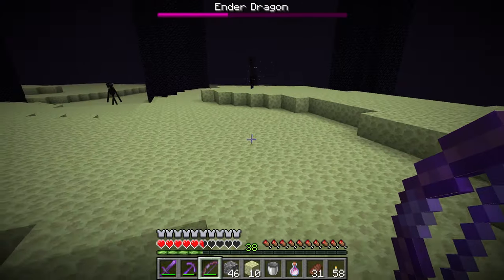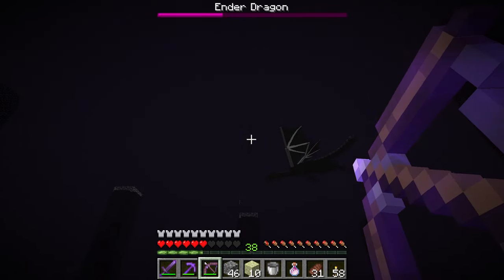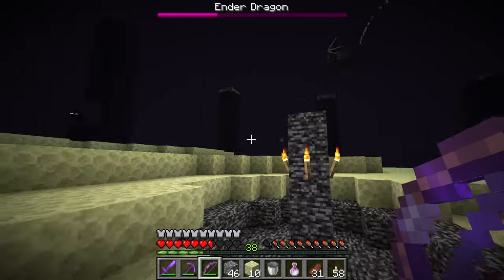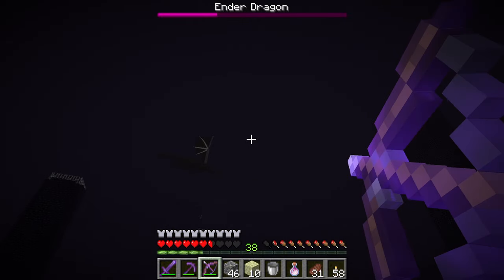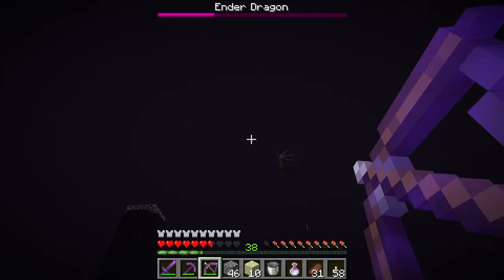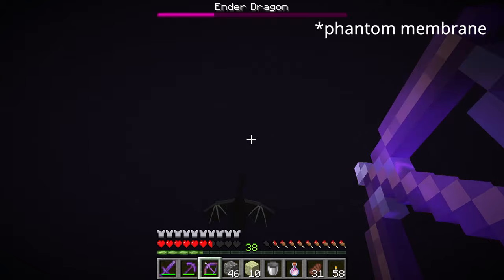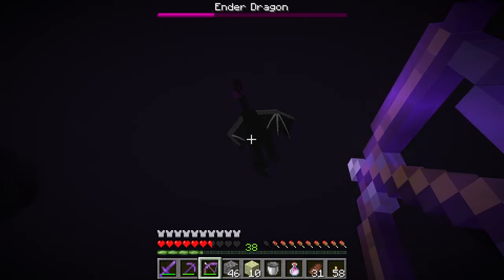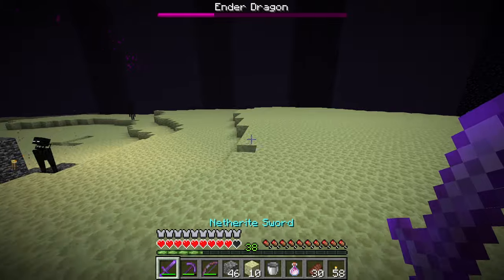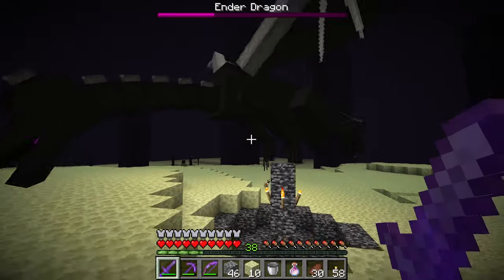I might be dead here — or not. That was close. Feather Falling 4 on my boots just saved my life. There's no way I should have survived that without Feather Falling 4. There is a potion that is highly advisable called Potion of Slow Falling, but you need a phantom membrane in order to make it, which I do not have access to. The two ways to get phantom membrane is by staying up for three nights in a row until phantoms start spawning, or having pet cats bring you a phantom membrane in the morning. Both of which are reasonable ways to do it.